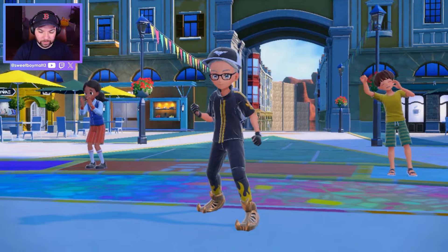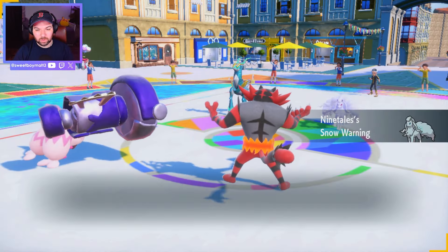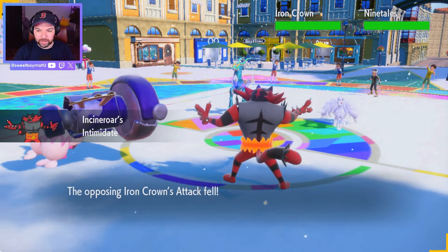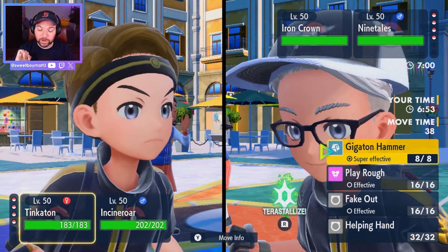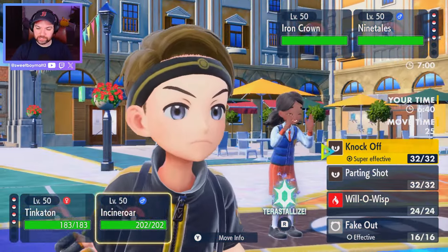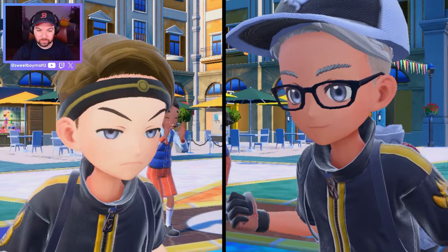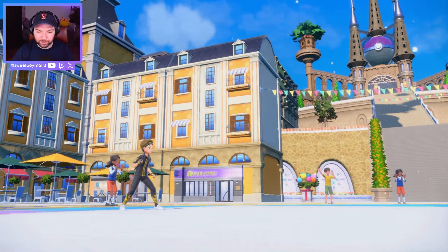Okay. Would love a better trainer card. Nine Tails, Iron Crown. This is tough. They're both special attackers, so that doesn't really do much. I think we Gigaton Hammer here — we completely forego Fake Outs because it's not worth it — and then we Knock Off here. Watch them get off the Aurora Veil because I didn't Fake Out. They're going to get off the Aurora Veil because I didn't Fake Out. Because I'm dumb.